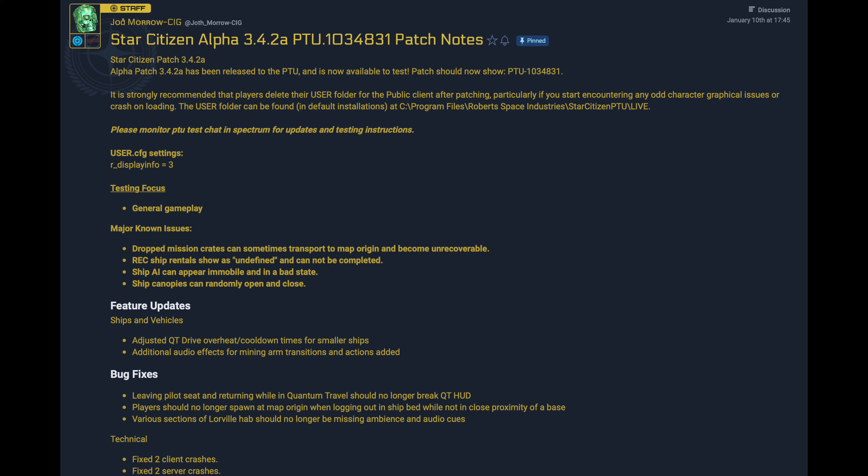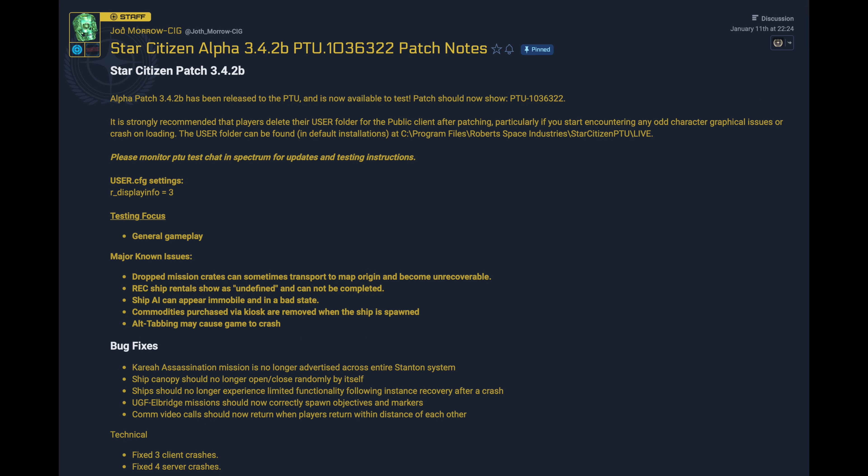3.4.2 is a similarly light release, with CIG adjusting quantum travel overhead and cooldown timers, adding a few audio effects for the mining arm, and fixing a few bugs such as the broken QT HUD when leaving the seat, random canopy opening, and missions failing to spawn correctly. It's primarily a bug-fixing release, but I don't think any citizen will complain at the improved quality of life.